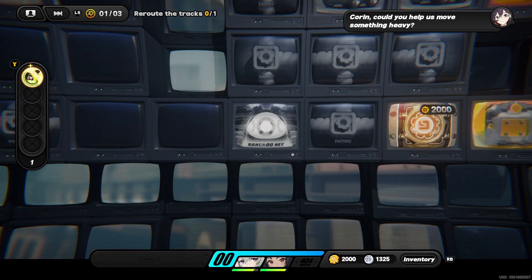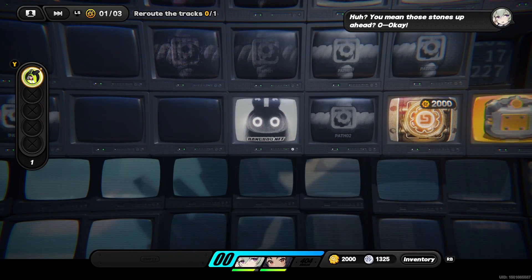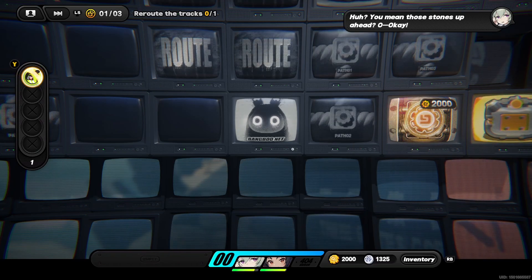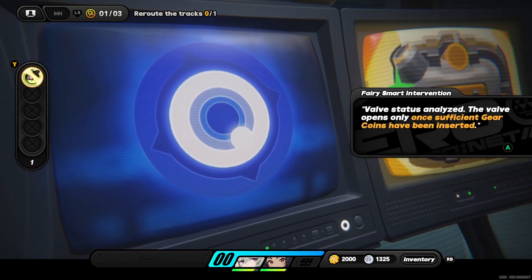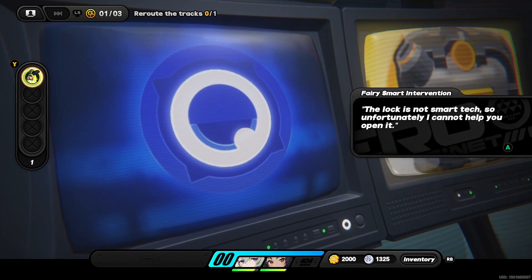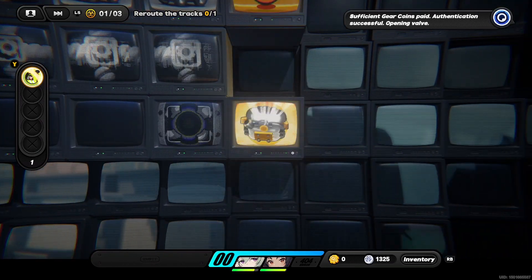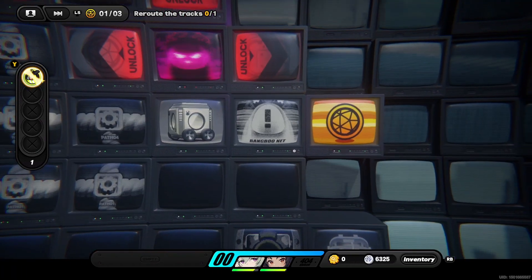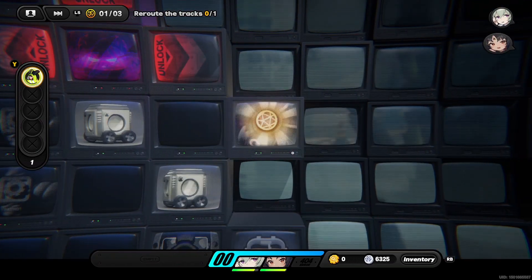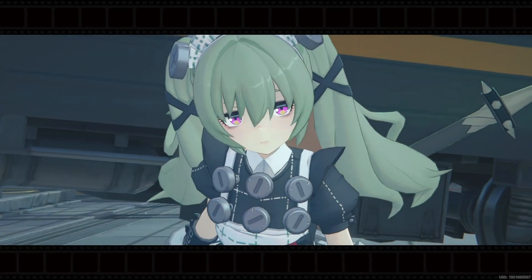Corin, could you help us move something heavy? The goal is to use it to weigh down the switch. You mean those stones up ahead? The valve opens but the lock is not smart tech, unfortunately. We have enough coins, so who cares. Should we fight? Yes, we fight! Why shouldn't we fight? I love it.